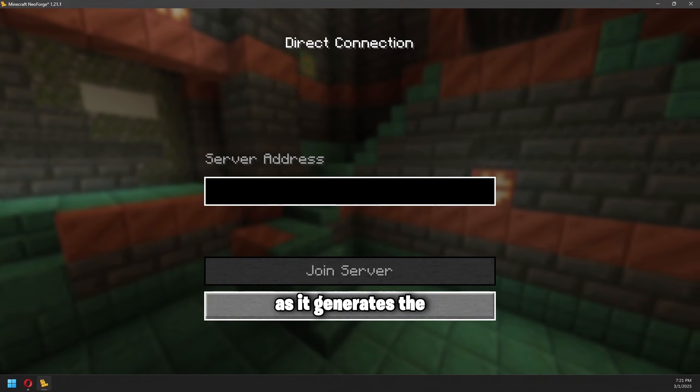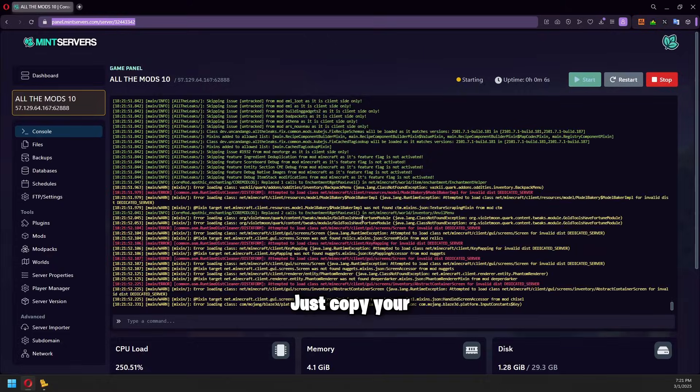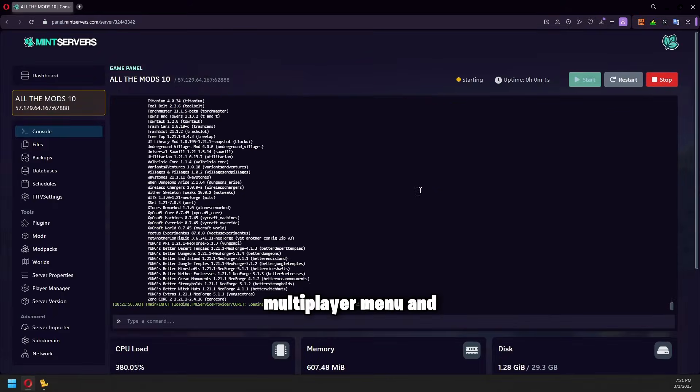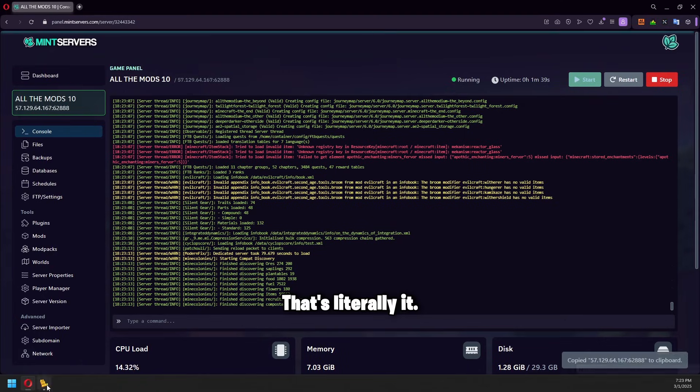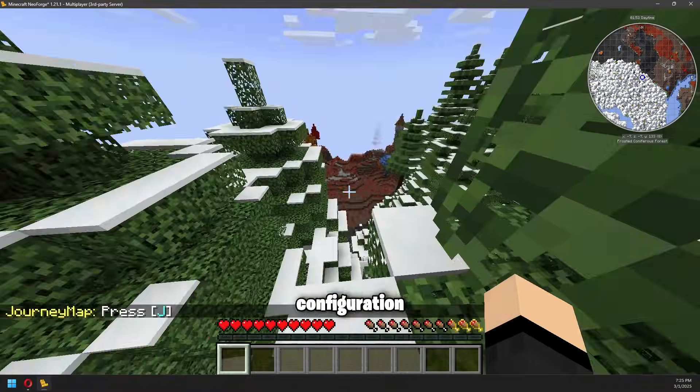Once the installation completes, hit the Start button for your server. The first boot might take a few minutes as it generates the world and configures everything. When your server status shows as active, you're ready to connect — just copy your server address from the dashboard, paste it into Minecraft's multiplayer menu, and you're in. That's literally it: no Java installation headaches, no port forwarding, no file uploading or configuration tweaking.